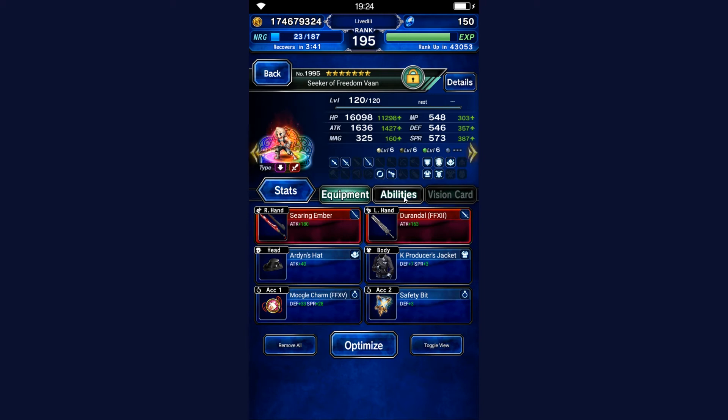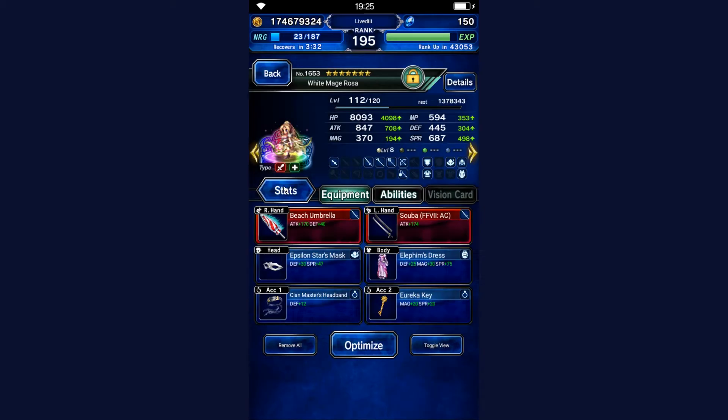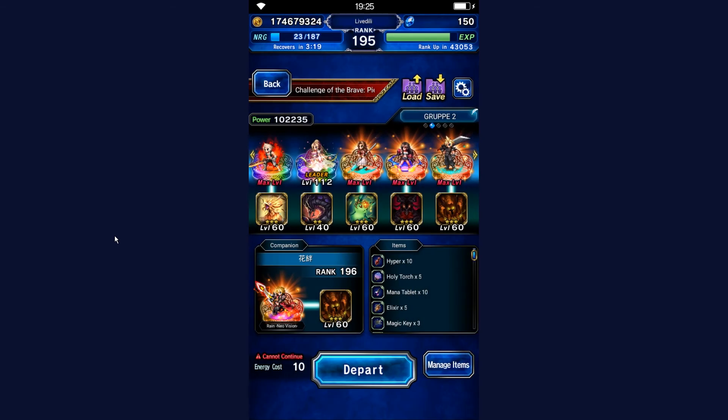So Vance is going to be our breaker and passive provoker with evasion. We have White Mage Rosa who's going to break the break gauge of the boss. She's using Jiraiya's Clan Master's Headband so she can equip Katanas, which are beneficial to the fight, as well as regular swords. Aerith is going to provide some buffs — nothing really special about her for this case.